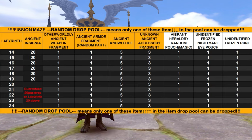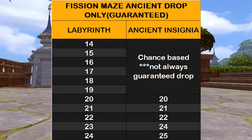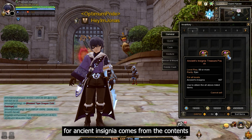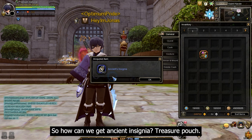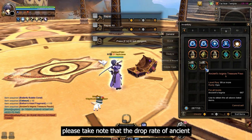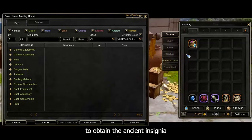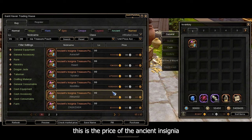In fish and maze, 20 pieces of ancient insignia are randomly dropped from labyrinth 14 up to 19. From labyrinth 20 and above, ancient insignia is a guaranteed drop after clearing a maze gate, and the amount increases with higher labyrinth difficulty. The final source is the ancient insignia treasure pouch, which contains 667 pieces of ancient insignia. It drops from the special chest reward at labyrinth 18 and above during a lucky zone stage at a fixed 0.1% drop rate, or can be purchased in the trading house using gold.